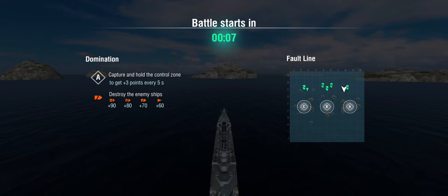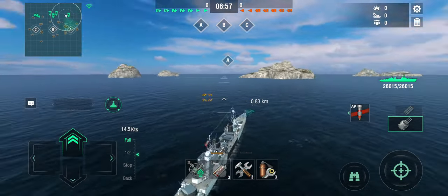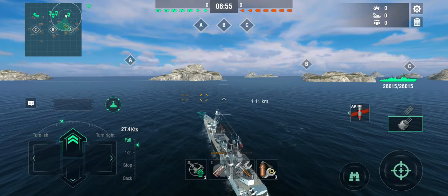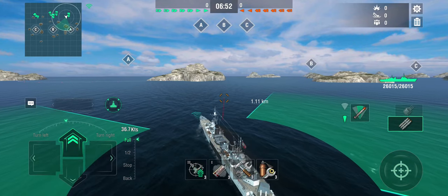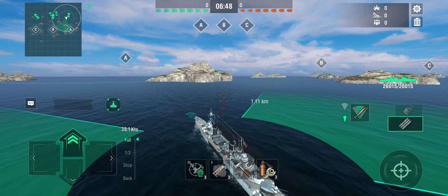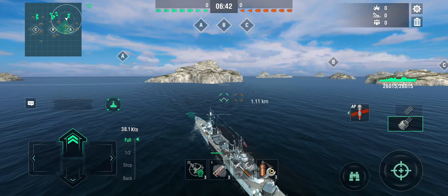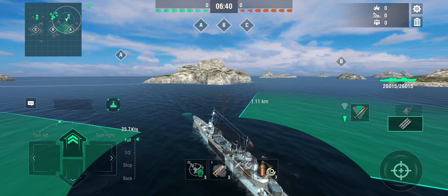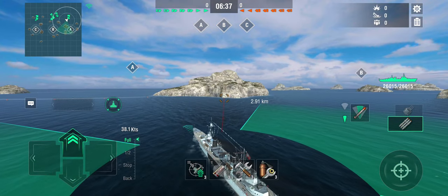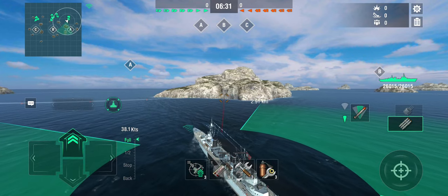Scout cruisers are a bit different, especially with the destroyer classification. You'll be very tempted to rush the cap and pretend you're a destroyer — you're not. You're supposed to play more like a light cruiser. It doesn't mean you don't head into the cap, but you don't necessarily want to be the first one in there, especially since you don't have sonar and you can't deal with destroyers easily at close range.